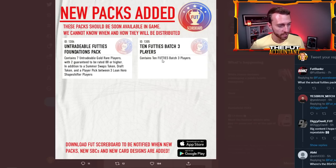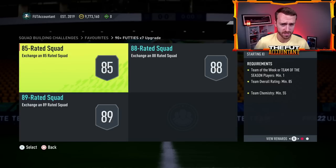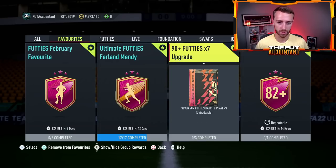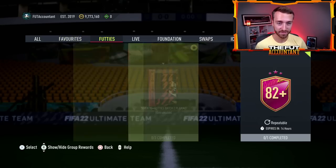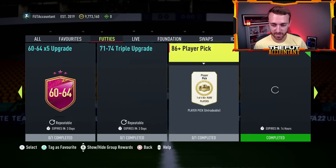I think most people are going to be getting into this pack today. The 90-plus times seven requires three different squads — the last week we've been doing 89, 88, and 85. I think it would probably be around the same price this week for the Footies batch three times 10, just because it's 10 cards. The combination of that 10 Footies batch three pack and the 85 times 10 refreshing is going to put a lot of demand on SBC fodder.